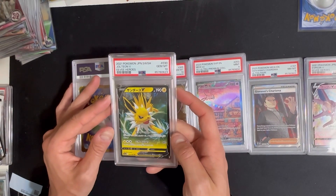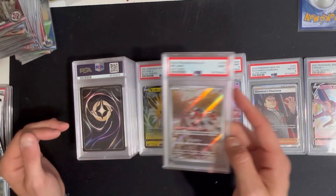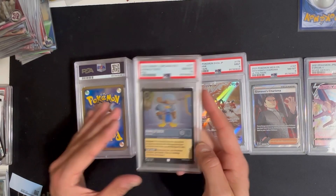EV Heroes Jolteon got the 10. Mr. Mime Japanese got the nine. Donald Duck foil got the 10.